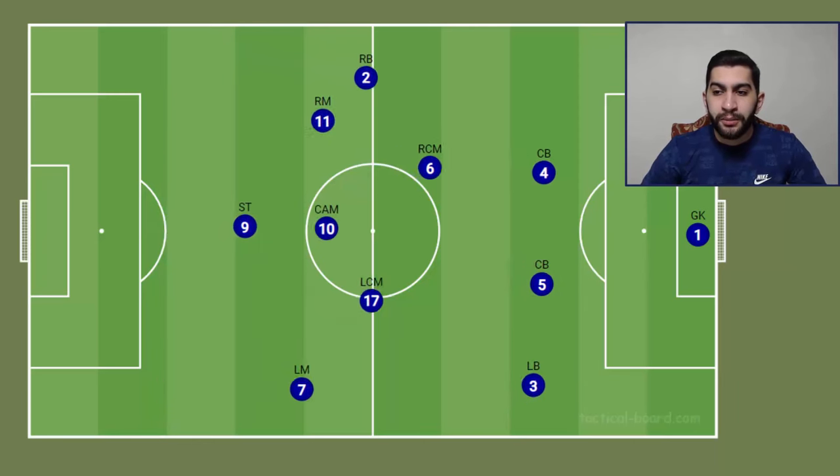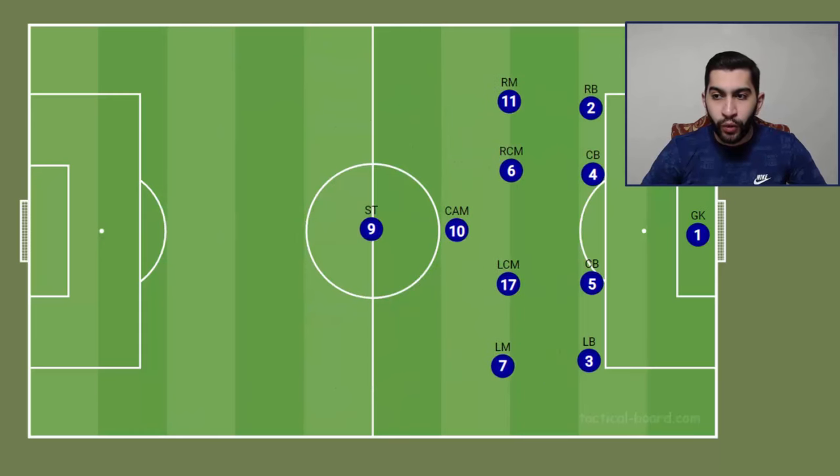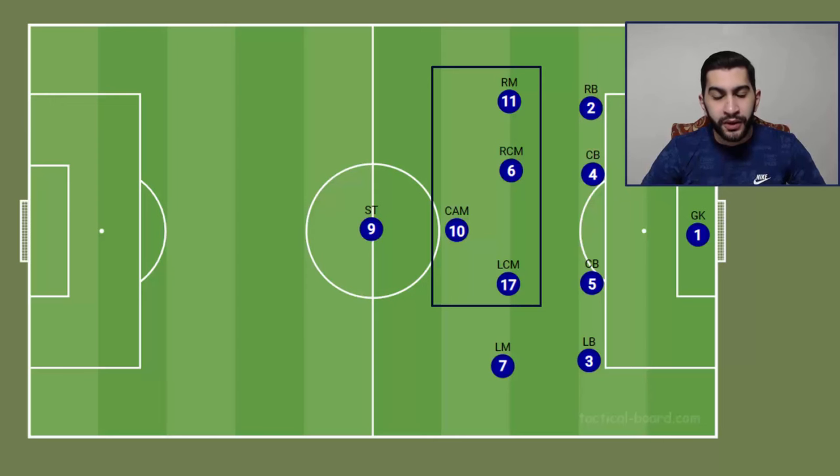When you lose the ball, the team will come back to defend in the 4-4-1-1 defensive shape. Once you win the ball, pass it to any one of those four players and make a through ball to the striker or the left winger behind the defensive line.